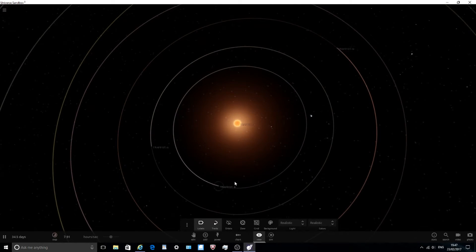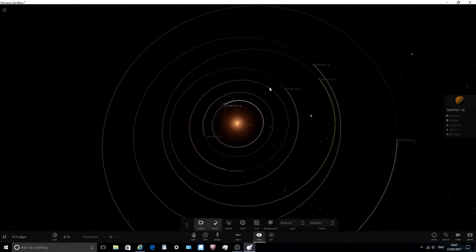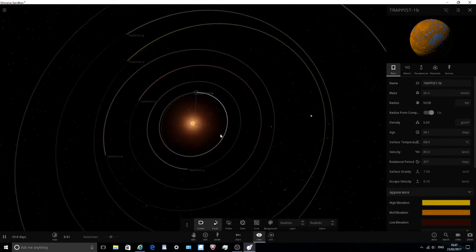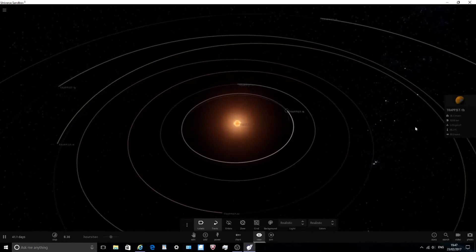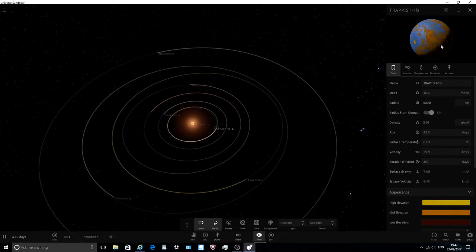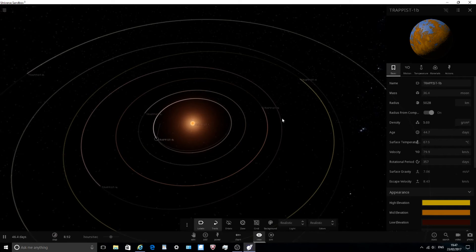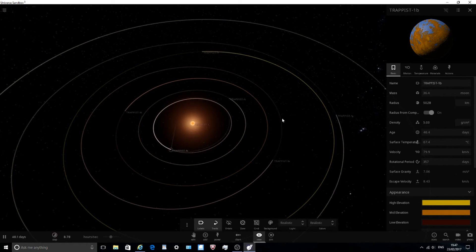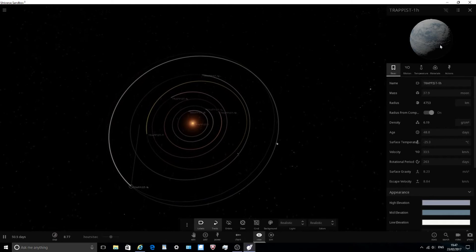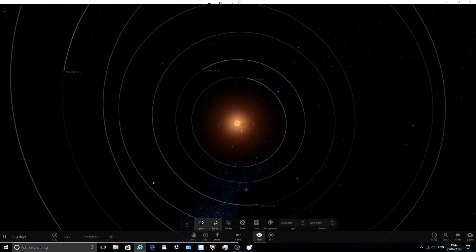The closest planet, B, is going around so quickly - if you were on the surface you could launch a space probe to one of the others easily. A main base might need to be on B, though it would need heat protection since it's quite hot. Since they may all have liquid water, maybe we could colonize all of them. If people say we can colonize Venus - which is in the 300s temperature-wise - we should be able to colonize every single one of these.